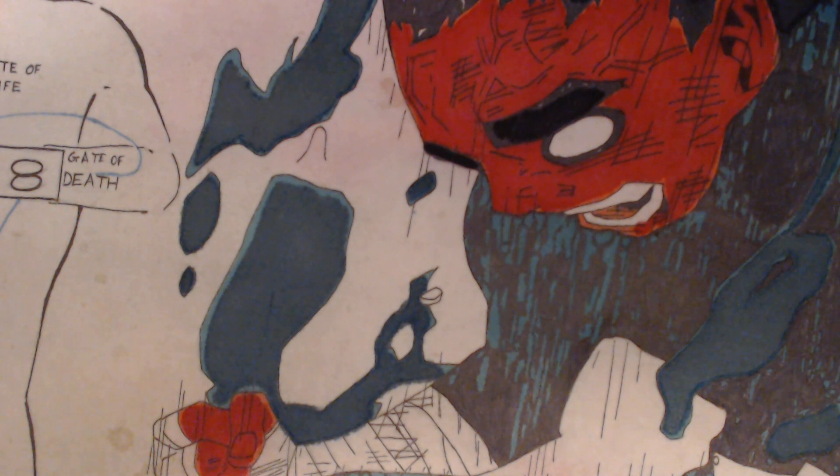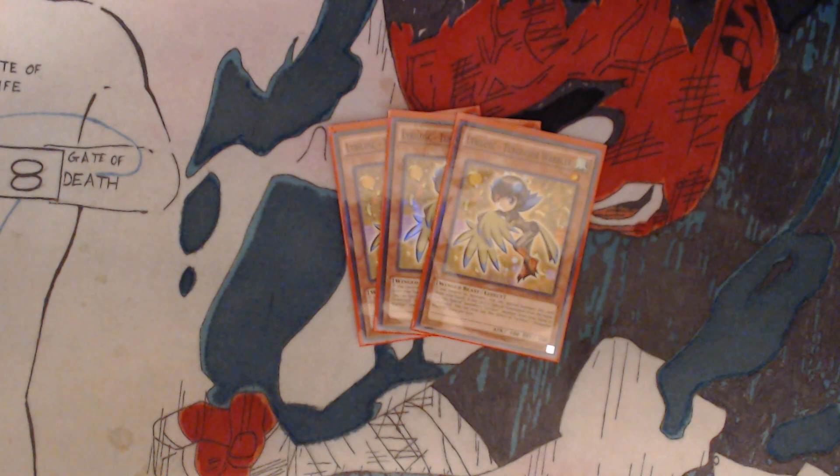You have three Lirlusk Turquoise Warbler. If you control no monsters, you can special summon this card from your hand. If this card is special summoned from your hand, you can special summon one Lirlusk monster from your hand or graveyard. You can only use this effect of Lirlusk Turquoise Warbler once per turn.